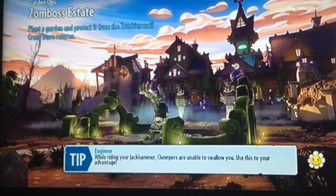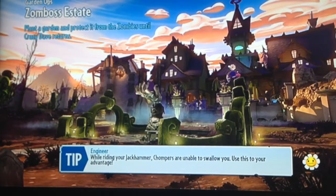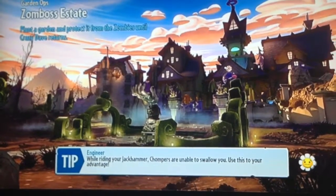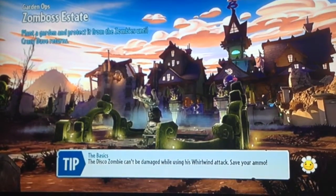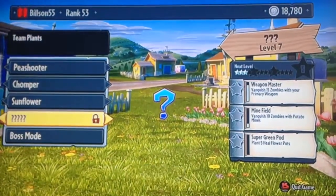First of all for this easter egg, what you want to do is go into Garden Ops and go into create a match. If you're going into a match with anyone else online, you're going to get killed. I think you want to choose the Zomboss Estate, and to see this easter egg, I'd pick the cactus.